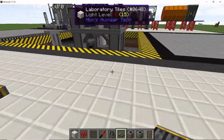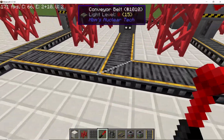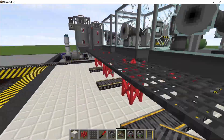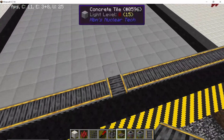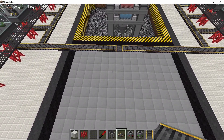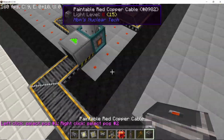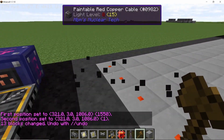Extend some lines from the conveyor chutes. These output lines are then gonna go into our final chunk, which is gonna have the automatic crafting tables. We are gonna merge both lines going into the front like this — that's how the output is gonna work. But we'll talk about that later. For now, let's set up the chemical plants for hydrogen peroxide and sulfuric acid.